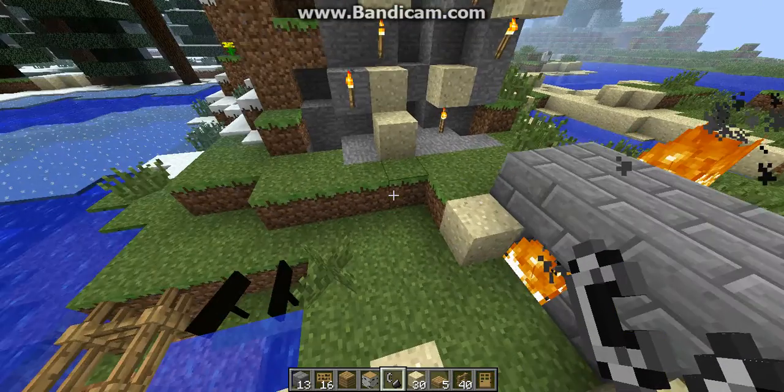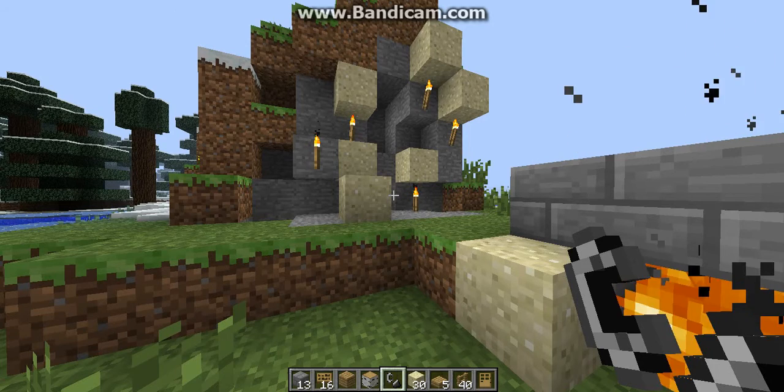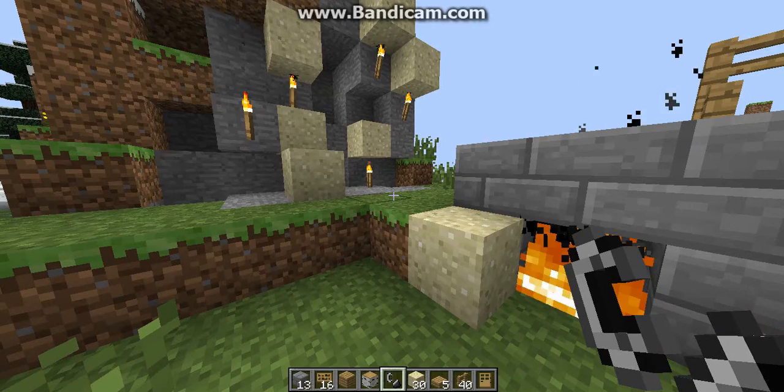The second thing is that torches can hold up any amount of weight. See here that they're holding up the sand that usually only gets there if there's something under it, so it means it's holding it up.